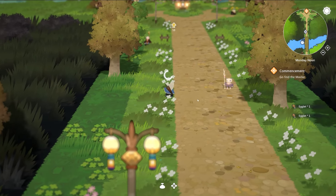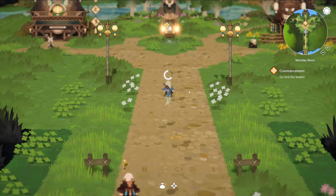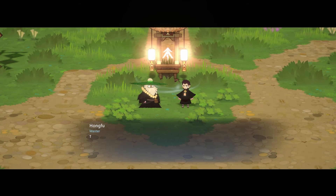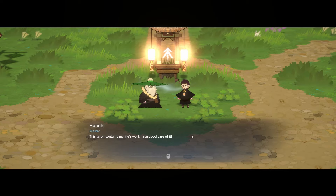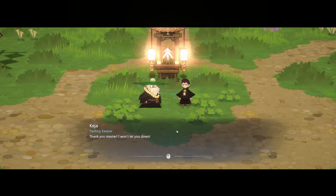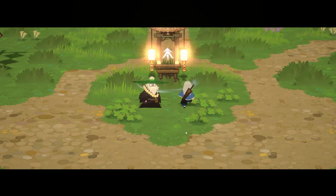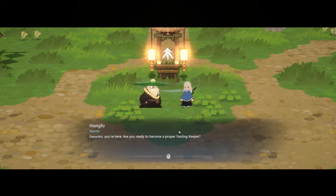We're already becoming a master! This character giving us a scroll looks a little bit evil — and also a little like a monkey. 'This scroll contains my life's work. Take good care of it.' We respond: 'Thank you, Master. I won't let you down.' I can see those facial features just being put on a monkey.